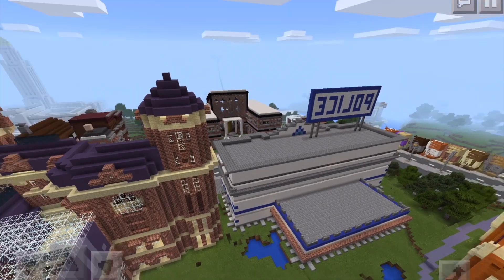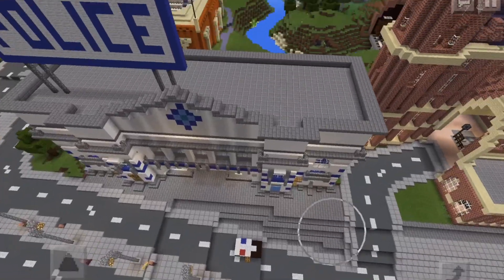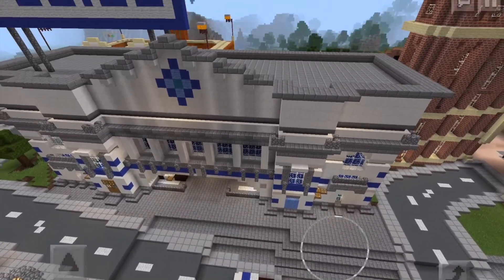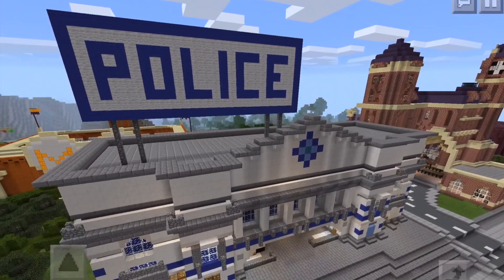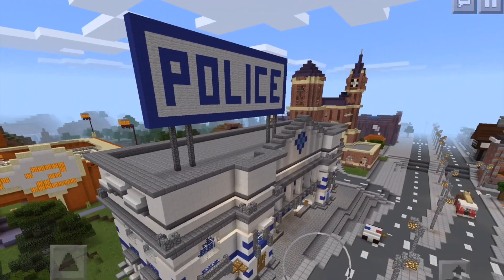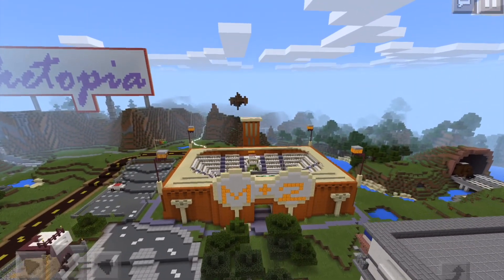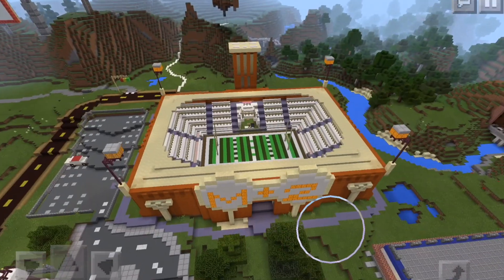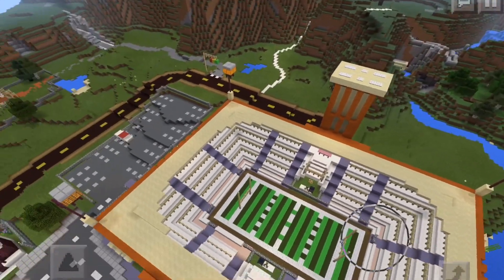The train station is modeled after St. Pancras in London, loosely — slash King's Cross for those Harry Potter fans. Here is a police station, also loosely modeled after a real-life building that was at least supposed to be a police station in a TV show. And here we have the newest massive addition in this part of town — our football stadium, which is why there are villagers wandering around, as they're prepping for the big match.